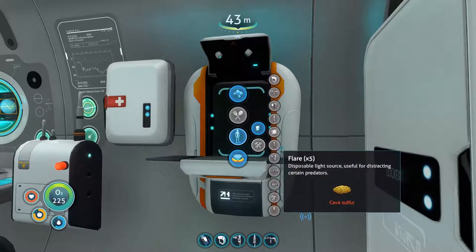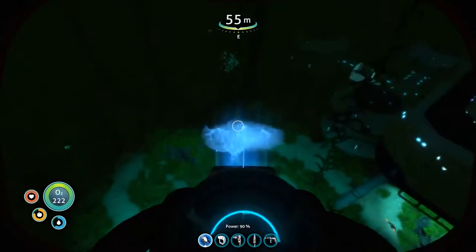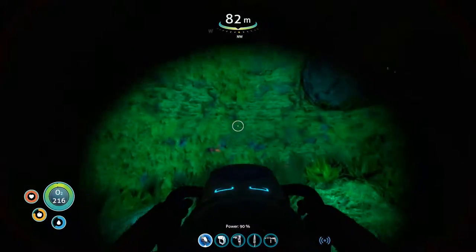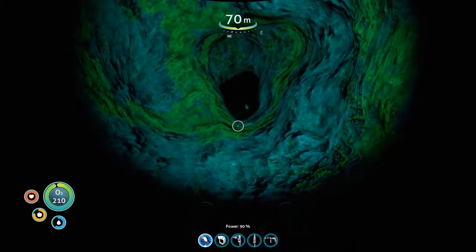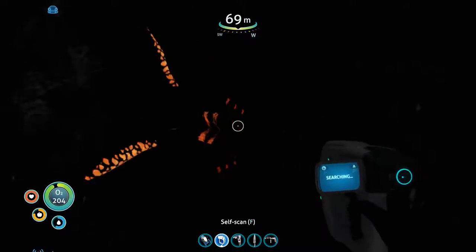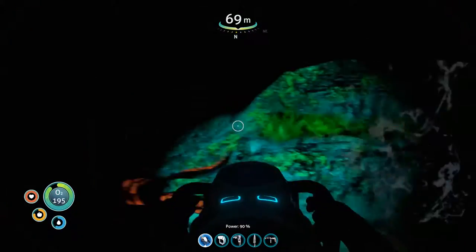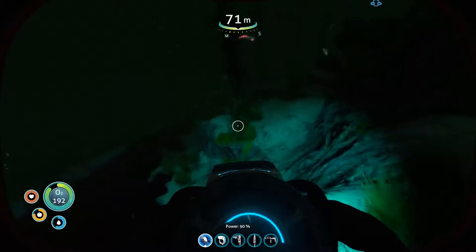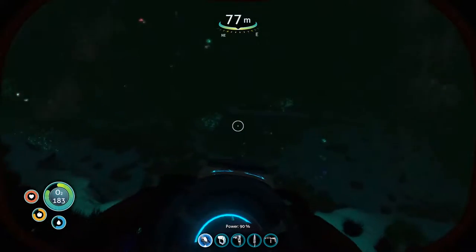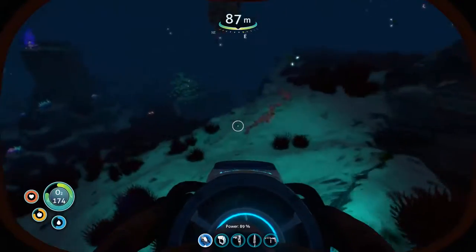I haven't made 99% of things in here. We need to go get some crash powder, so let's go find ourselves a cave. I really wish there was a button to just turn off the radar — well, not really a radar. There's gotta be some around here somewhere. We need to find a deeper cave.